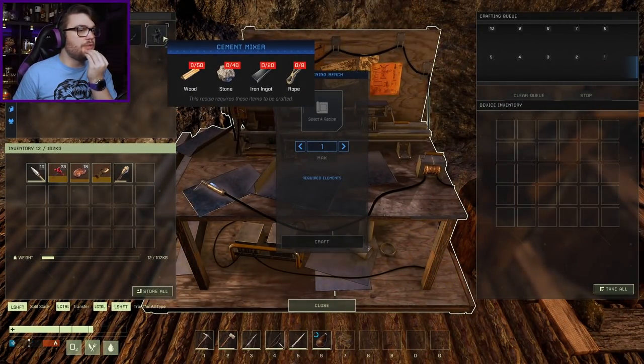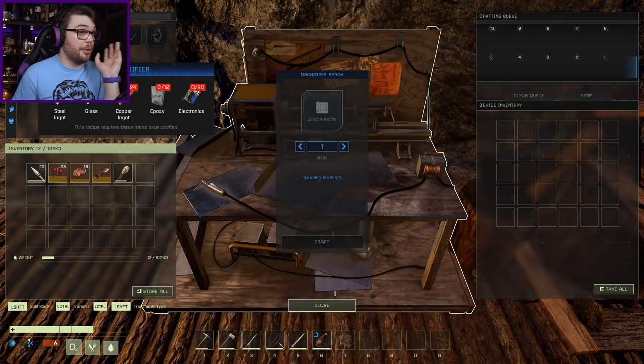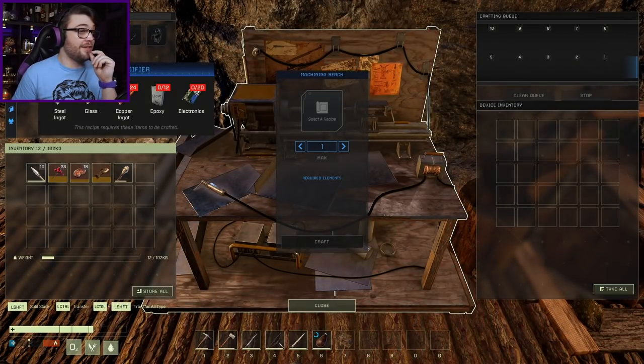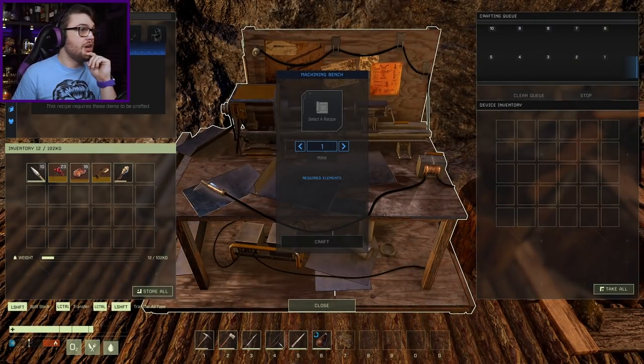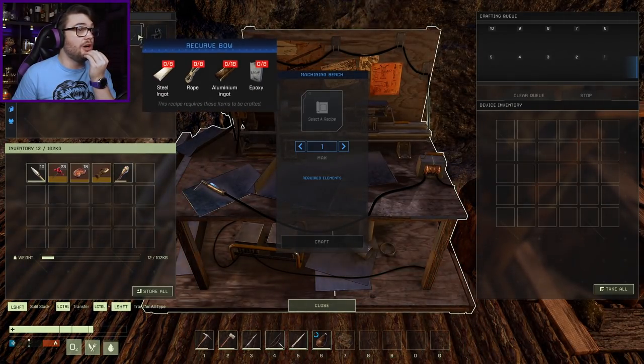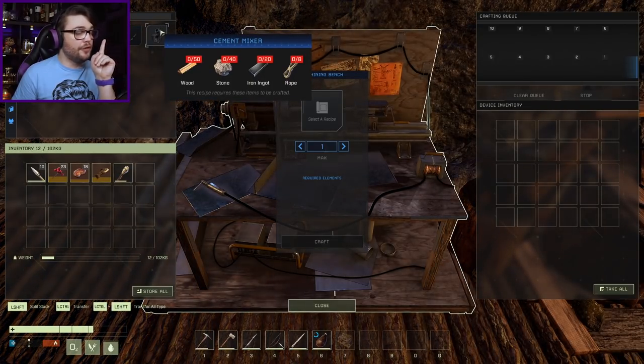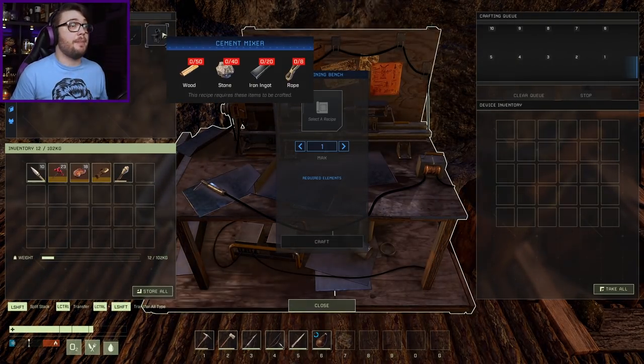20 iron ingots - it's rope, stone, and wood. A dehumidifier so I can stop getting pneumonia - that's definitely a later on thing given all the stuff that it needs. A canteen, which is going to be a bigger water thing. Electronics. Aluminium arrow. And my recurve bow. That's all going to have to wait - you need steel first to mine those better ores. Which means you need your cement mixer.